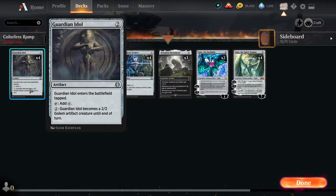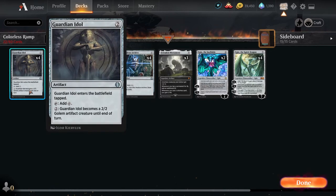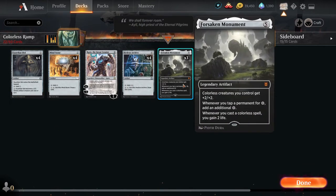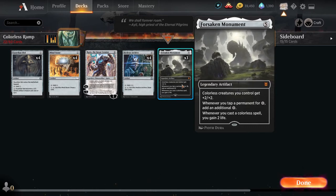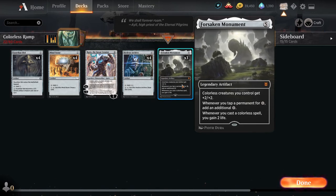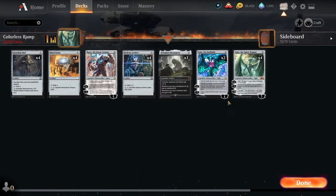Guardian Idol is a little bit both a creature and a ramp. You can either use it to add one colorless, or for two mana you can make it a 2/2 artifact creature until end of turn. Remember the small creature package — that's the plan B of the deck — and this bridges the gap between both, so it's a pretty good card that synergizes well with what we're trying to do. To me personally, Forsaken Monument is what holds this whole deck together, but since we are a budget deck, three copies is what we can afford. Colorless creatures get a +2/+2 bonus from this legendary artifact, and every time you tap a permanent for colorless mana you get to add additional colorless mana, ramping us much faster and making it easier to get to our Ugins.